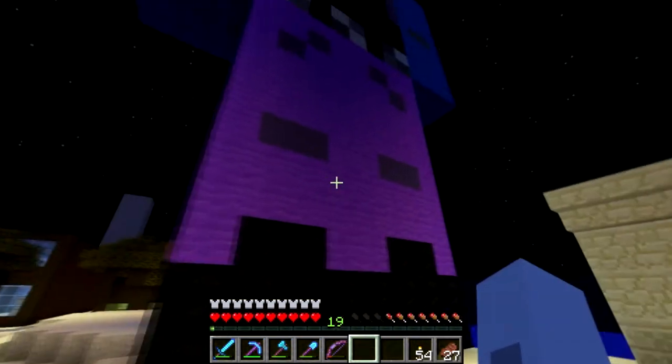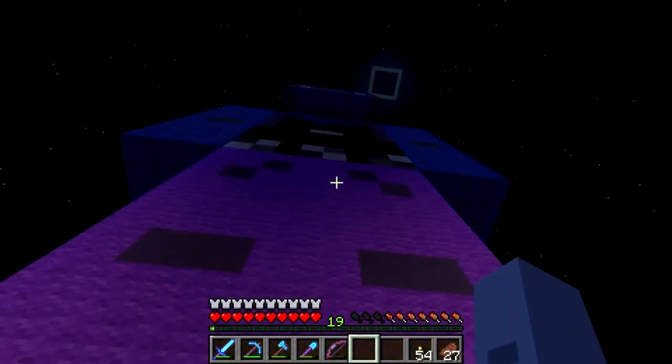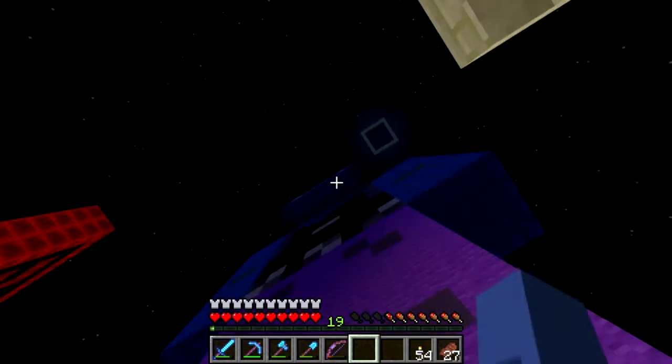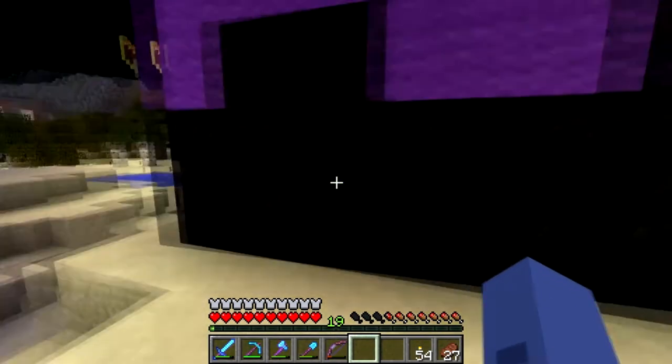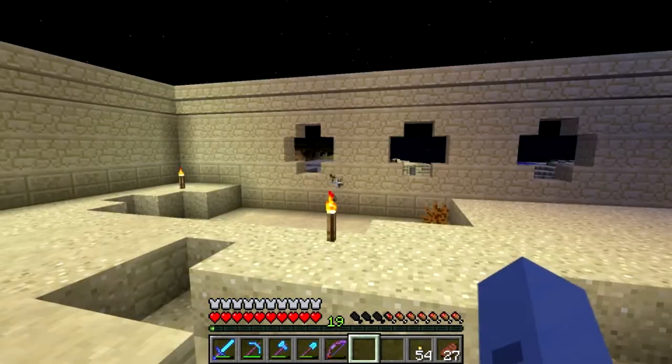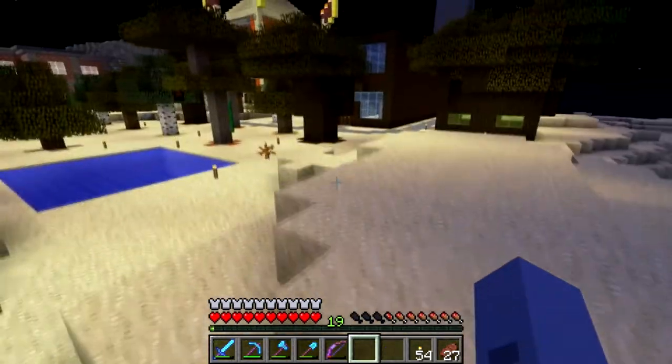Look at this. Fuchsia wool — I think it's fuchsia. No, it's not fuchsia. Magenta, that's it. I built this a little while ago. I've been very busy. I started a wall — it's going to go all the way around and protect me from evil things like mobs.